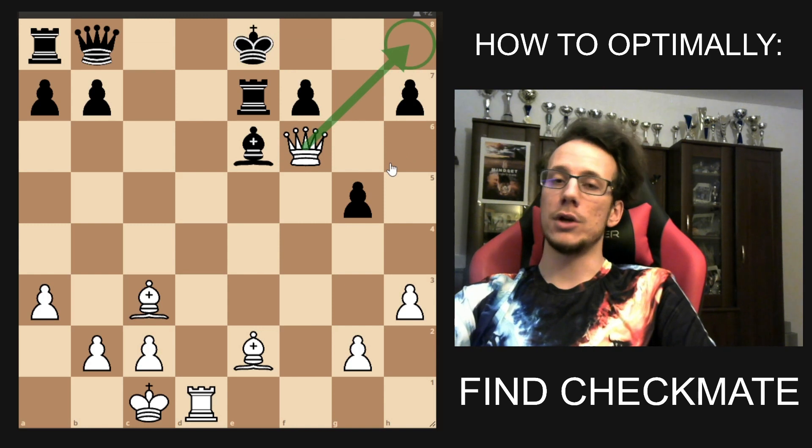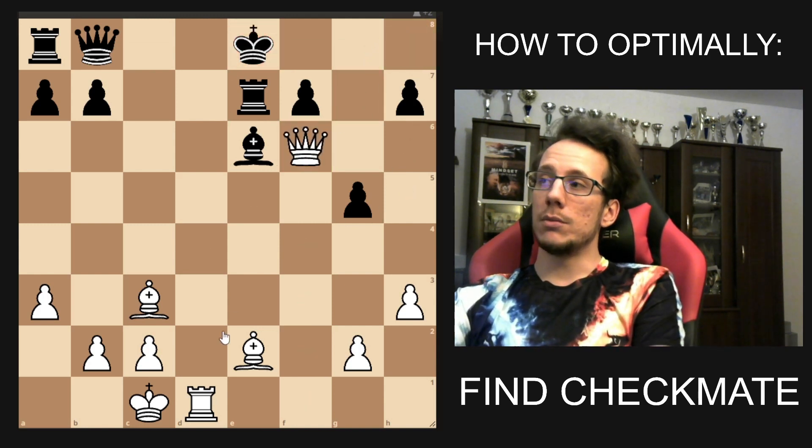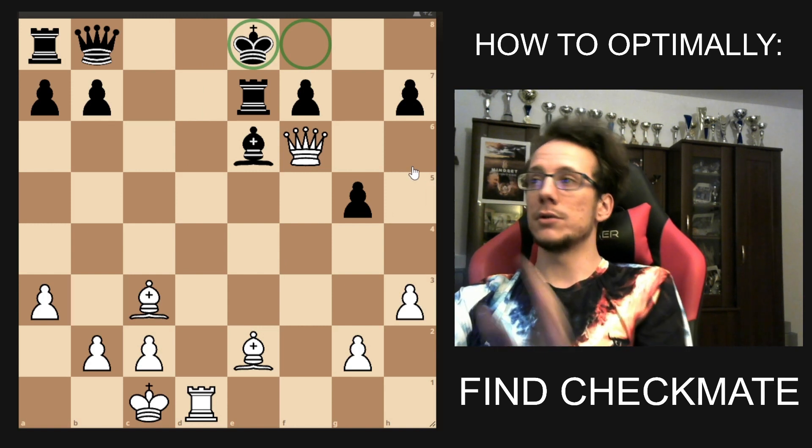In this case we have Qh8, and after this move it is checkmate. Notice how we had many other possible checks, but instead of looking at all the checks we just have a nice visual which instantly points us to the right check.